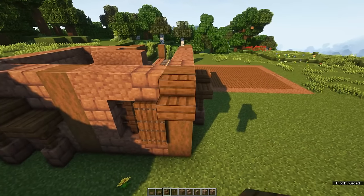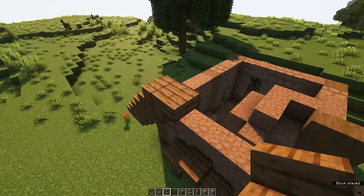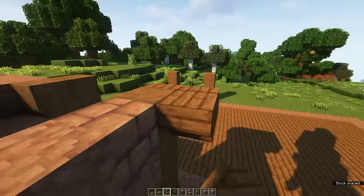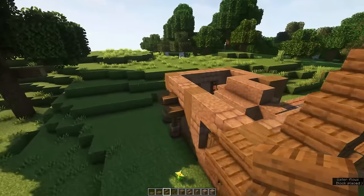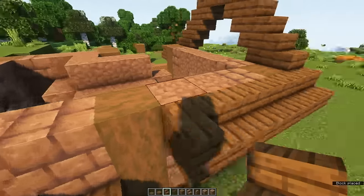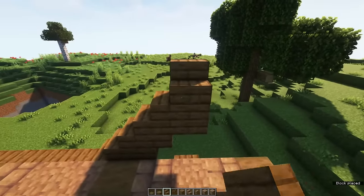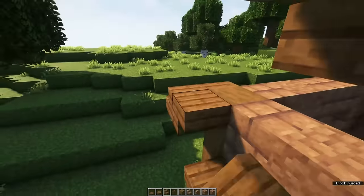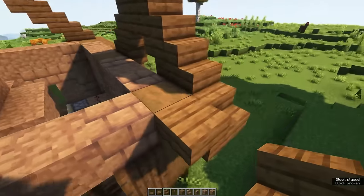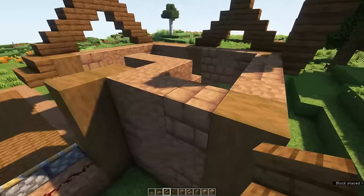We're then going to create the roof. Grab your spruce stairs and create a pattern: spruce stairs, upside down stairs, stairs all the way up. In the middle, place an upside down stair facing inward and then place a stair on top facing outward. Place spruce stairs along the side and then create another arch on top of the side entrance — this one should be one block lower than the one in front, but that's not a problem, we'll fix that later on. On the back side you're also going to create an arch the same way as you did in the front. Connect the sides using the spruce stairs.